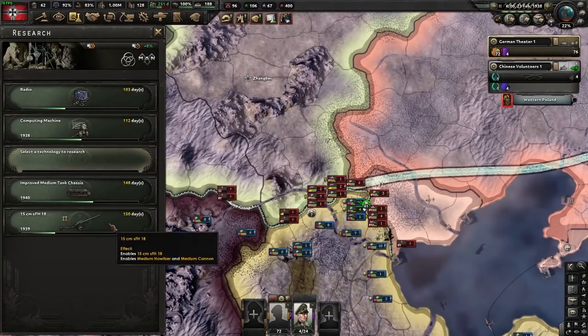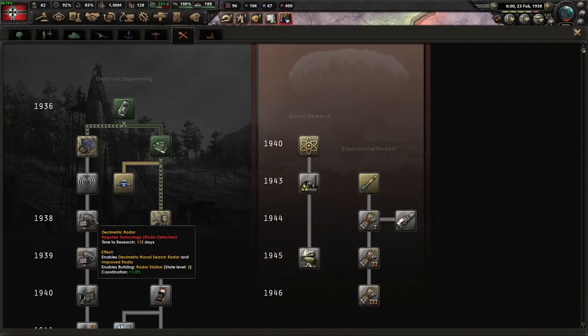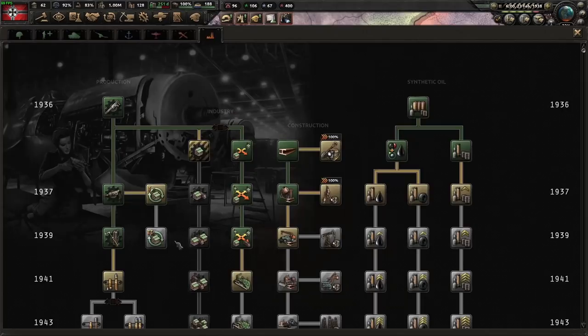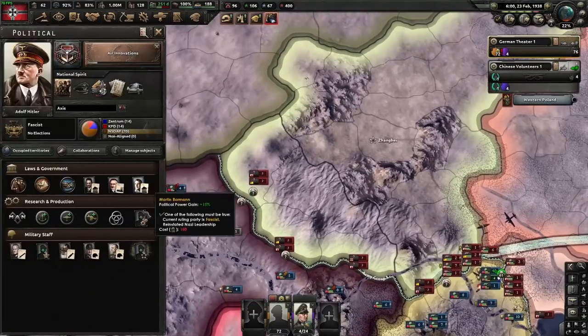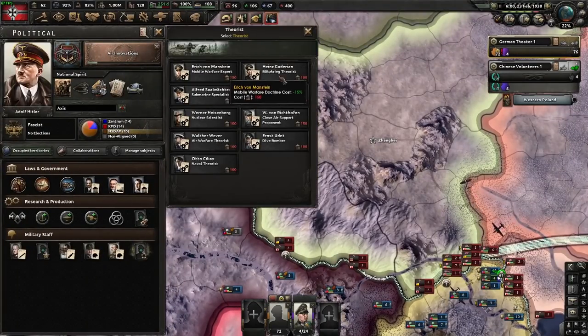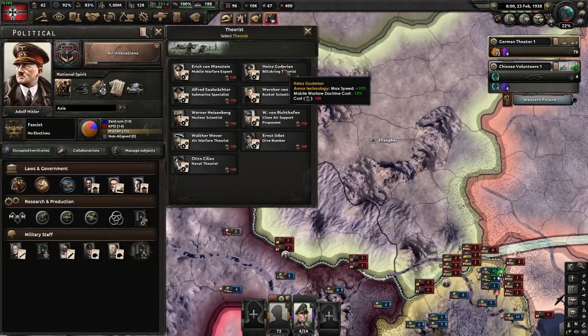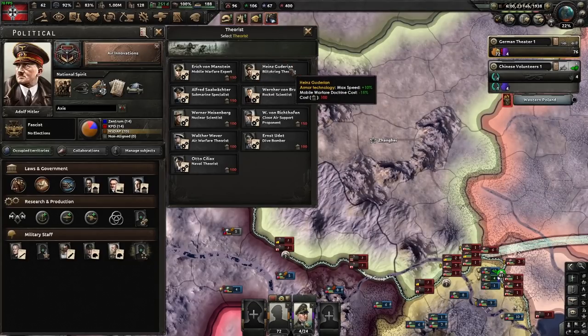Research-wise, I'm working on Artillery 2, improved medium tank chassis, improved radio — which has a lot of stats — and working towards Computing Machine. We've finished Advanced Machine Tools and Dispersed 3. I'm going to use this research slot just to get both excavation techs quickly. For the time being, we are saving up army experience. I have not yet appointed a theorist, but we will appoint Guderian because he's just better — same Doctrine cost reduction, plus armor speed bonus for Guderian, nothing for Von Manstein. There's no bonus to appointing one earlier, so we're better off getting our high command filled out sooner.